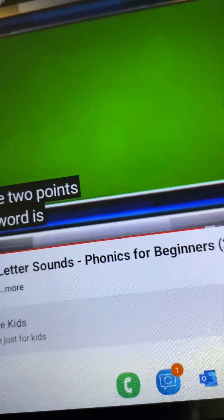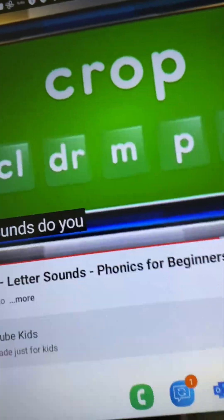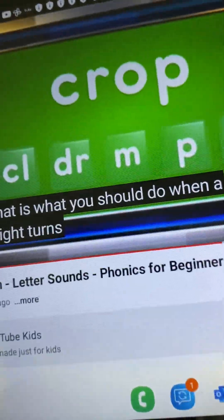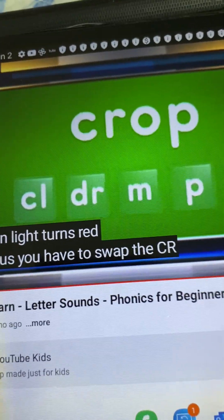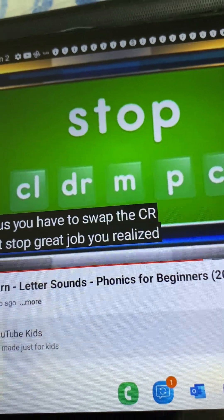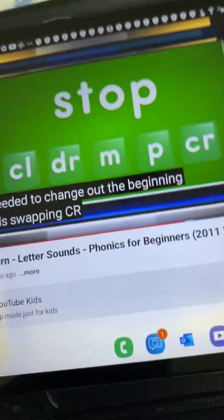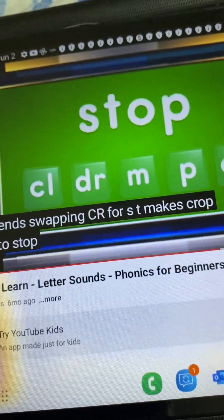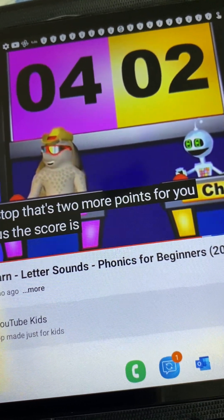The next word is... Crop. What sounds do you need to swap to get a word that is what you should do when a green light turns red? Festus? You have to swap the C-R for S-T. Great job! You realized that we needed to change out the beginning blends. Swapping C-R for S-T makes crop into stop. That's two more points for you, Festus. The score is four to two.